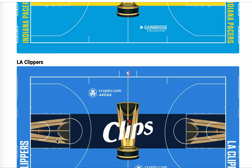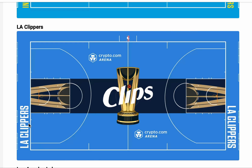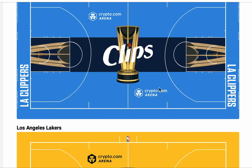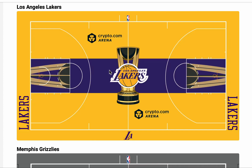I just now noticed this — the NBA incorporated the trophy into the free throw line, that's pretty cool. The Clippers — decent. I like the 'Clips' right here, that part. The font's cool, 6.8.